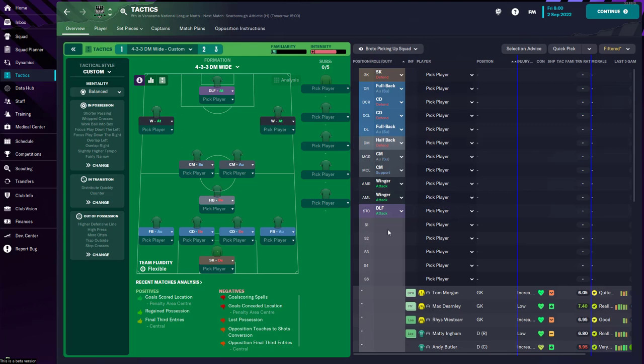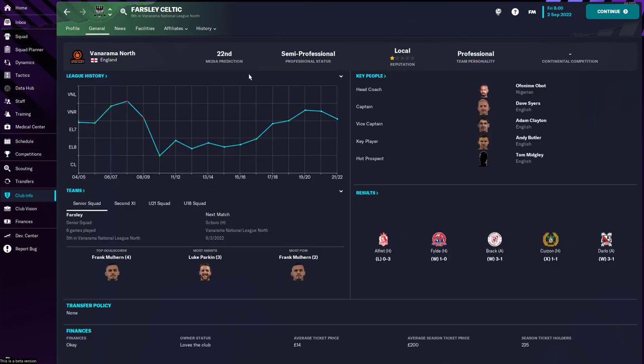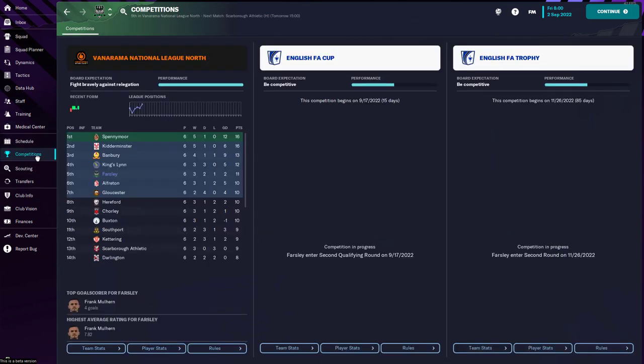Specifically the short corner set piece routine. I am currently here with Fazli in the Vanarama National League North. The nickname is the Villagers — it's a new team I was drawn to. They were predicted to finish 22nd but so far so good; set pieces have been quite helpful and we're currently sitting in 5th.